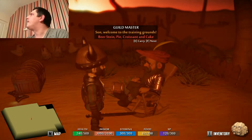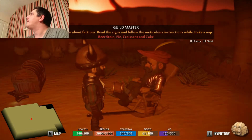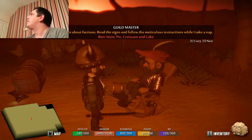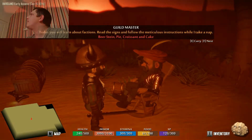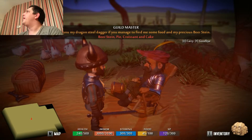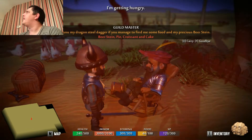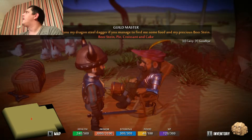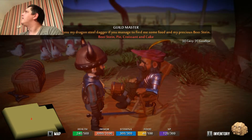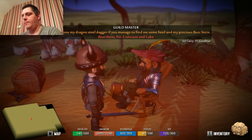Welcome to the training ground. Today you will learn about factions — read the signs, follow the instructions while I take a nap. P.S. I can lend you my dragon steel dagger if you manage to find some food and my precious beer stein. Beer stein, pie, croissant, cake. Goodbye.